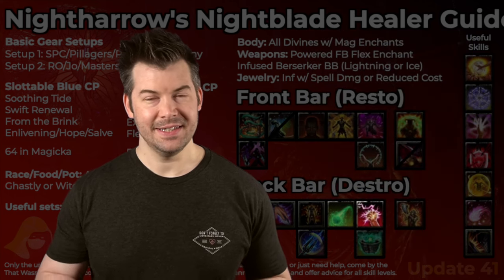Moving on to some of our flex spots. First up is Efficient Purge. Efficient Purge cleanses you and many of your allies around you. It's on the PVP skill line and you need to get it fully morphed because the other morph costs like 8,000 Magicka — and this is already super expensive at around 4,500–5,500 Magicka. But you absolutely want to get it fully maxed out because in a few places where you need it, it's absolutely critical.